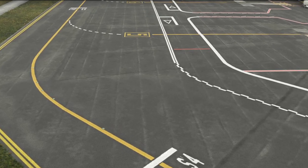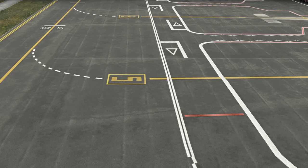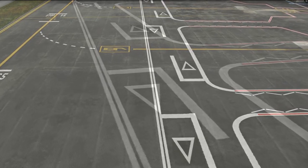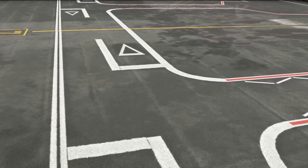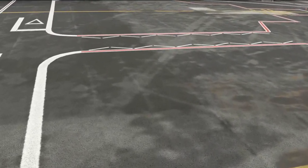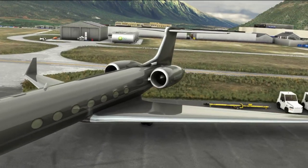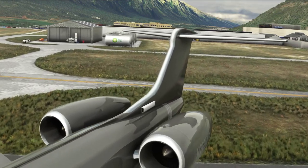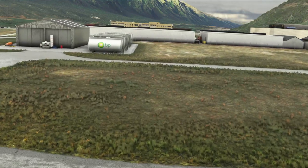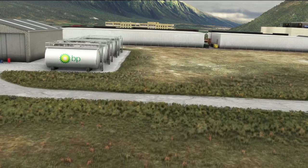You can already see the huge difference between the default Asobo handcrafted version we just looked at and this brand new handcrafted version from InniScene/InniBuilds. The ground textures are superb — really crisp and very well defined. Performance is really good as well. They've added a couple of static aircraft around the sides of the apron in a place that's not inconvenient, which is fantastic for those of us who like to use VATSIM when it's busy.